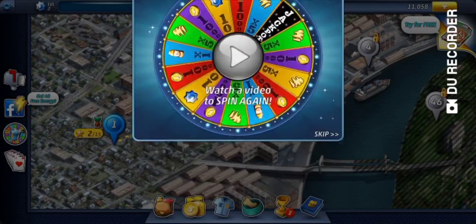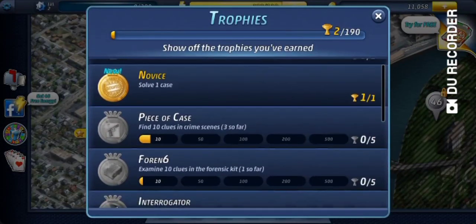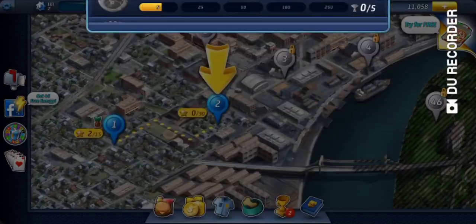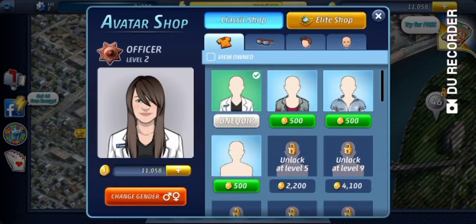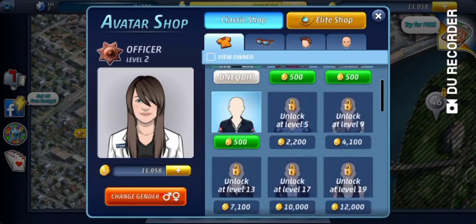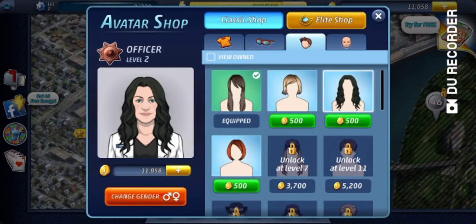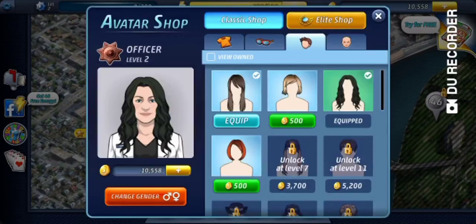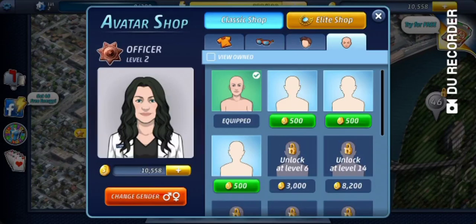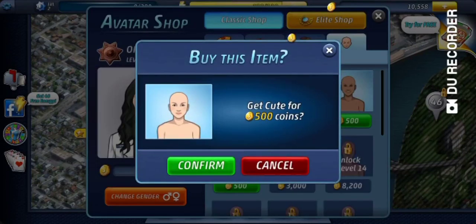I don't got blue eyes — if I did, imagine how much energy I would have. I got trophies — nice, nice, nice. Oh, we just need to unlock it; I forgot about that. Okay, that looks more accurate so I'm gonna get that. Hell yeah! Oh hell yeah, that looks a little more like me.